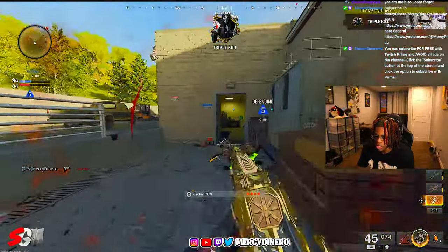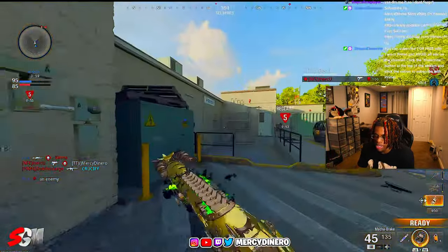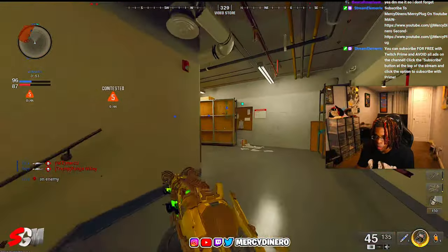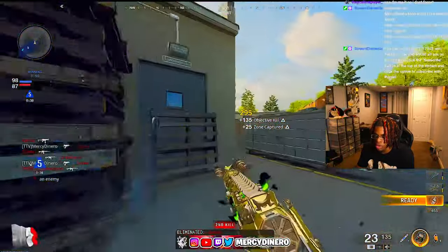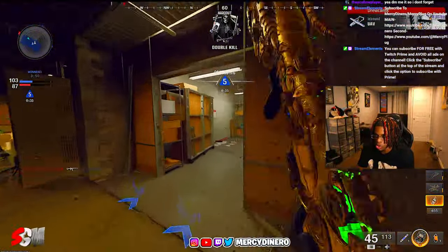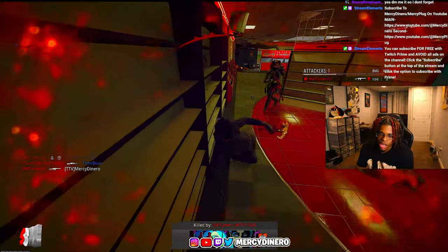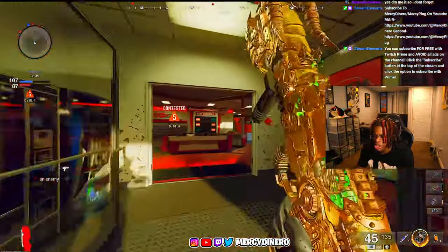I'll also show you guys the class setup I'm using in this video at the end when we get the diamond camo. I think I found exactly what I wanted my class to be. It took me a little minute because I had to upgrade all the gunner and get all the attachments on the gun. Once I did that I was like, okay, I found something I like. I have two loadouts that I use for this — I'm going to show you both of them. The one I'm using now is my go-to with the rapid fire mod on it.